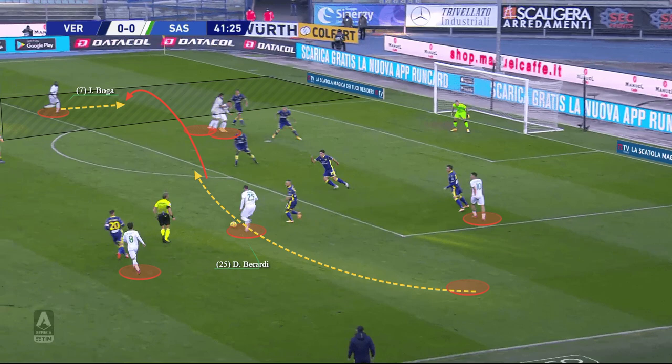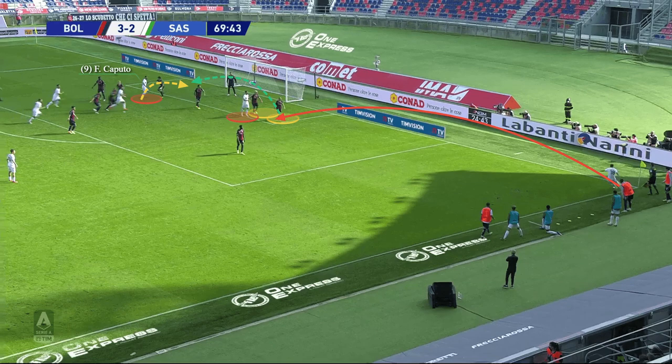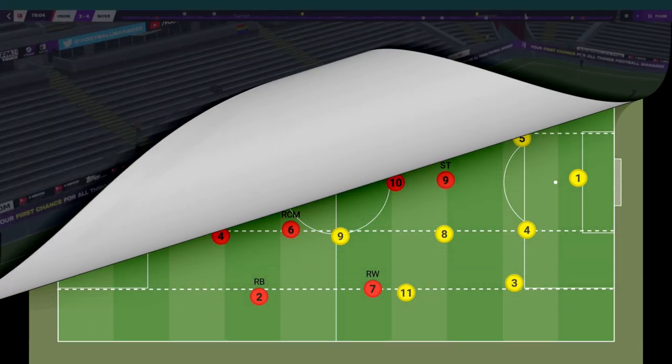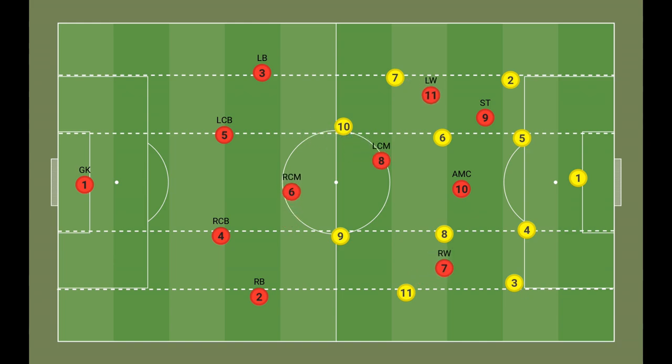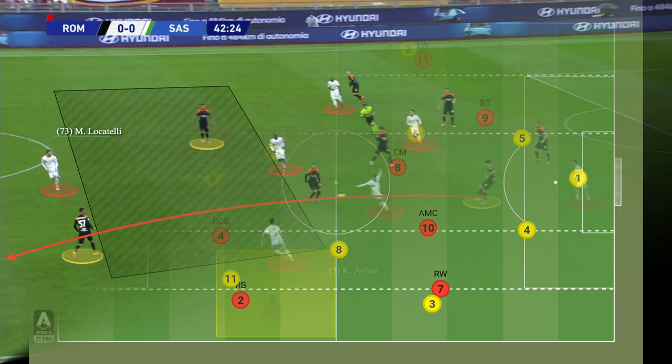The team also rely on dribbling attempts to hold on to the ball and break through defences. The main players responsible for that are the wide players, who bring more explosiveness with their ball control and help the team be more efficient in the final third. The main player responsible for actions in front of goal is the striker, whose intelligent movement in the penalty area is a crucial part of Di Zerbi's attacking strategy. As with most attacking-minded teams, the over-commitment to advanced areas often comes at the expense of defensive performance, frequently leaving empty spaces and causing defensive disorganisation.